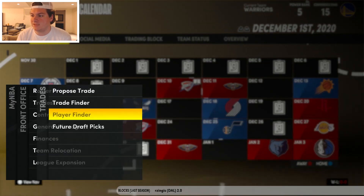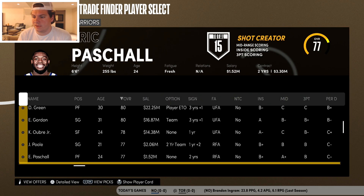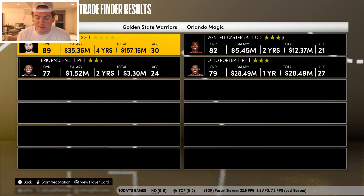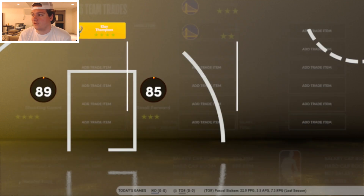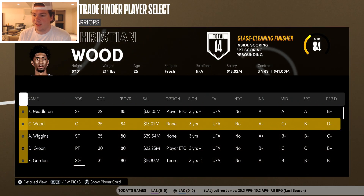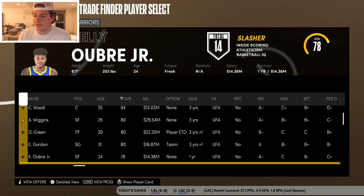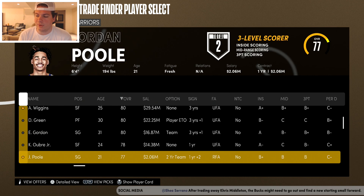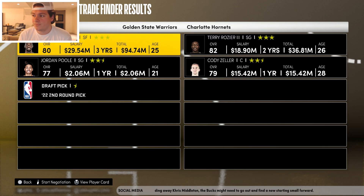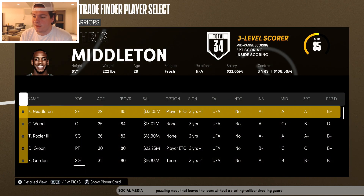Next we're doing Klay Thompson — I'll include Eric Paschall as well in that deal. We stop the spinner and we get Chris Middleton and Dante DiVincenzo from the Milwaukee Bucks. Going a little faster now. Jordan Poole and Andrew Wiggins are my next offer, and we get Terry Rozier and Cody Zeller from the Charlotte Hornets.